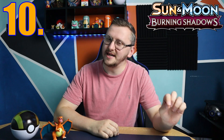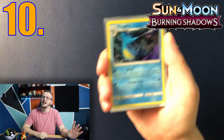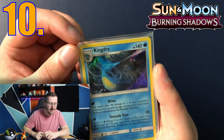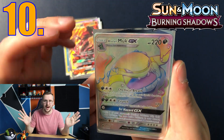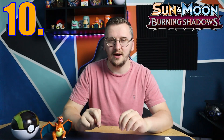Episode number 10 — I saved a really good expansion for the end and it was Burning Shadows. I was trying to hunt that Charizard card from Burning Shadows, but unfortunately we had one holo rare, two Salazzle cards, and a Rayquaza rainbow rare. There were so many rainbow rare cards this season!